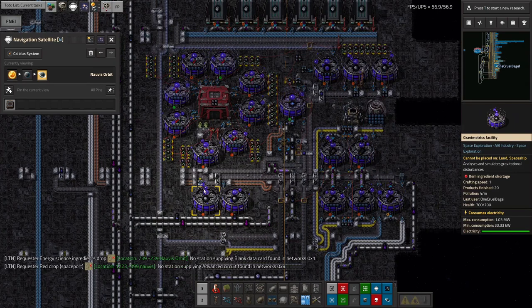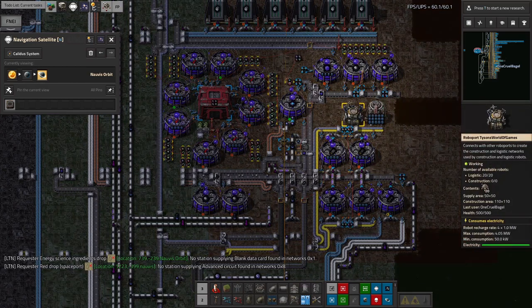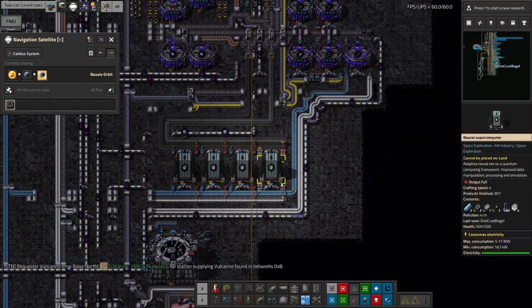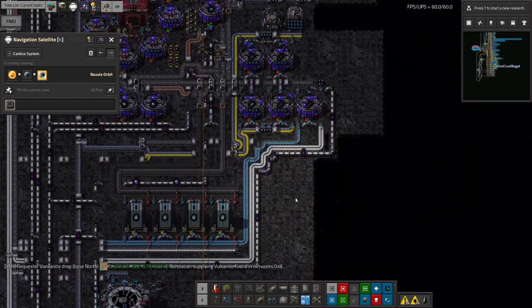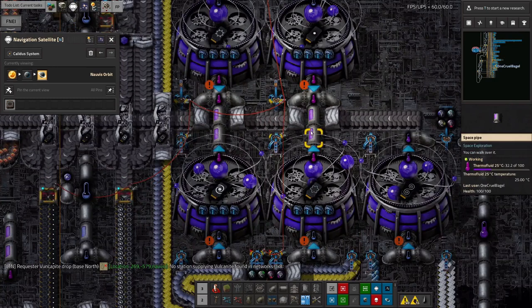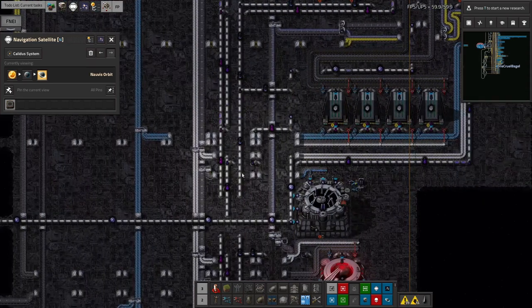I've only got 150 or 200 Arcospheres at this point, so I wanted to keep them all in as confined a space as possible, ideally inside this single RoboPort. I've tacked the gravimetric facility on here and had to bring in all the inputs. We had Cryonite for making these science packs, so I've brought that up around here. Data cards have been brought in around the bottom and up to here. Also coolant, because it turns out that whilst nearly every recipe takes in super-chilled and gives out warm, this particular one brings in super-chilled and outputs cool, just to be awkward.